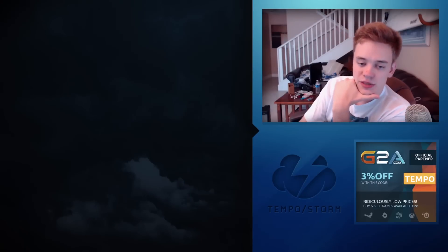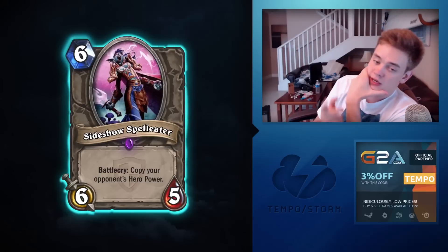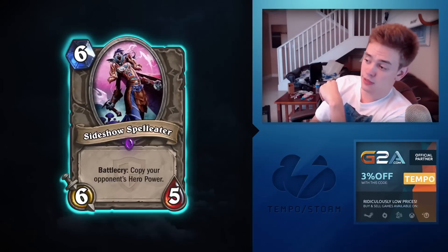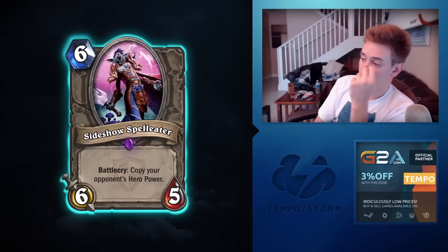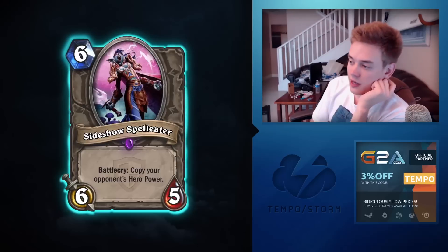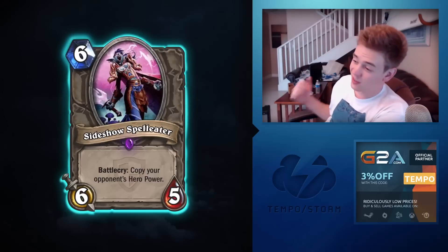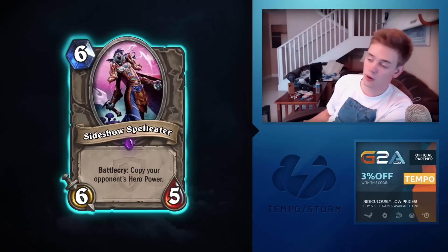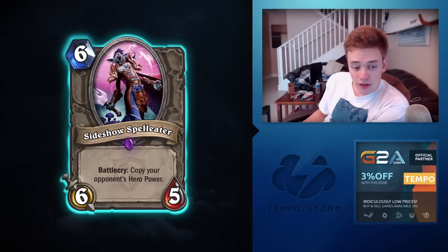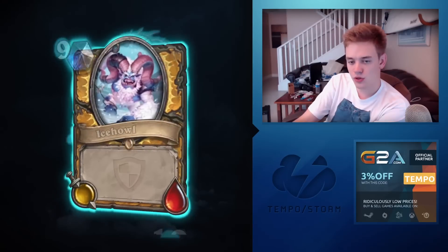Sideshow Spelleater: battlecry — copy your opponent's hero power. Rather than putting this in my deck to choose a hero power, I could just hit Escape and concede and pick the other class. Not a big fan. It would be cool if you could copy adventure boss hero powers, but that would make heroic too easy and it doesn't work anyway.